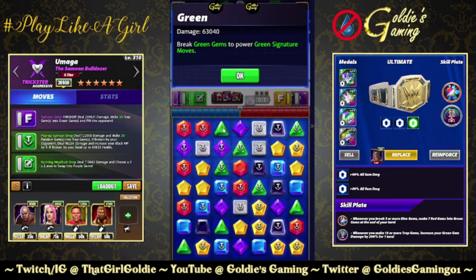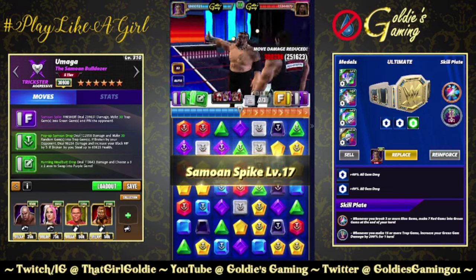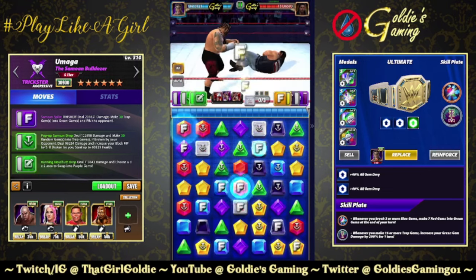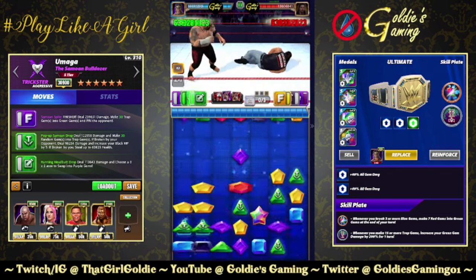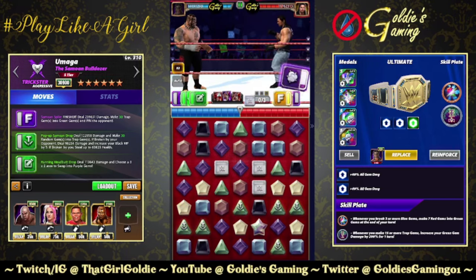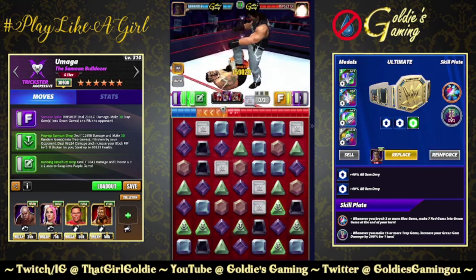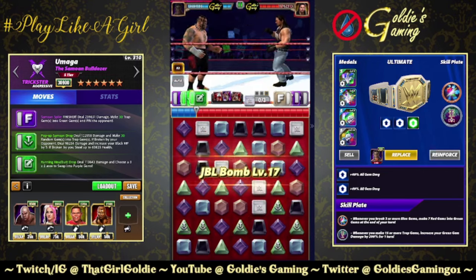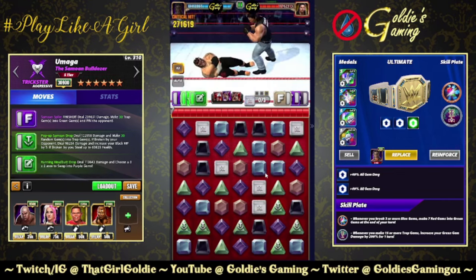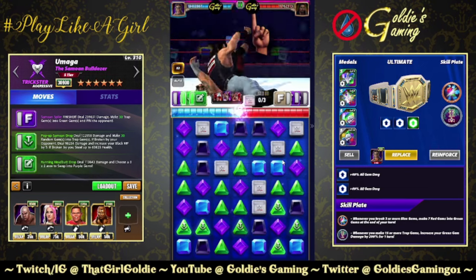That brings our green gems to 63 and our green trap gems to 68, so this might... it's probably going to miss. 3.5 billion — it doesn't work as well as I wanted damage-output-wise, but you're going to recycle and steal a bunch of health back. Might as well go for the Showstopper plate.